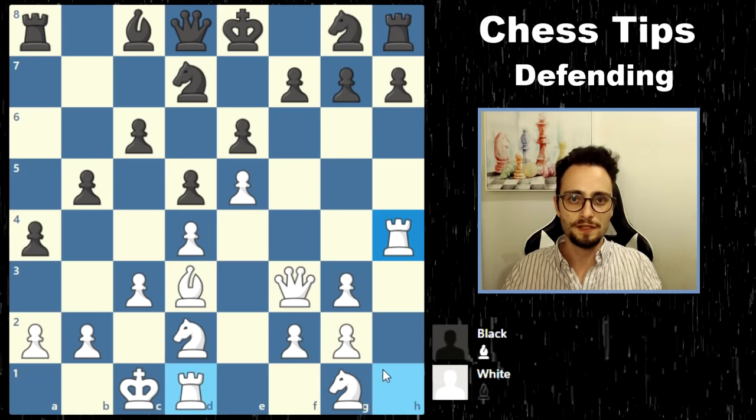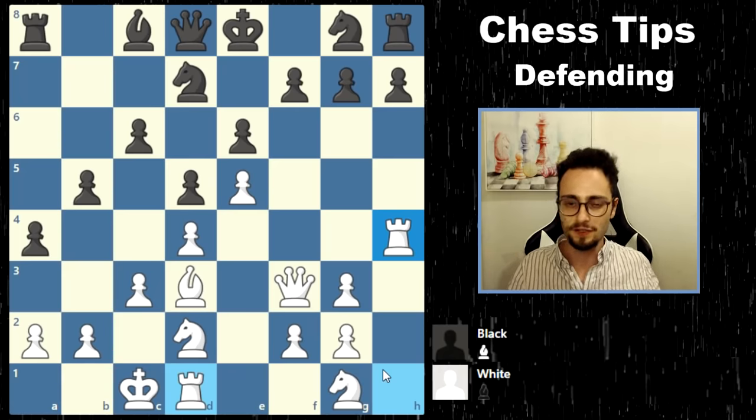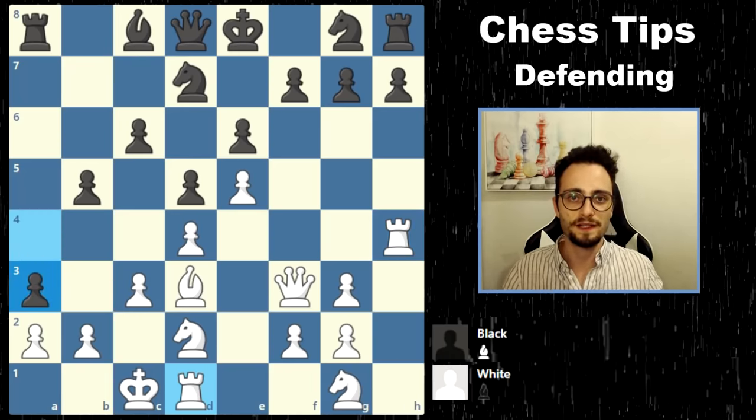When you're defending in chess, you're either down material and trying to fight back, or the material is balanced but you're under attack on some side of the board — perhaps your king, some targets, and so on. In this position, black plays the move A3. This is level 1 of defending.